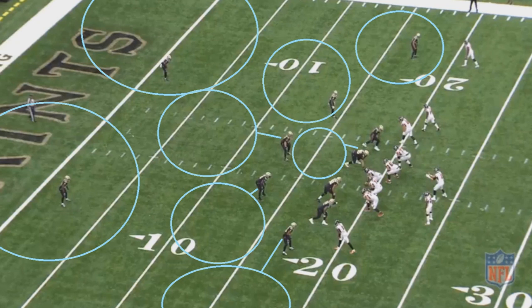New Orleans is going to be running a cover 2 zone, and they're actually going to drop a defensive tackle back into coverage. This now means they have an extra man in coverage, which should help tighten up some of those gaps that would otherwise be open on a typical cover 2 zone.